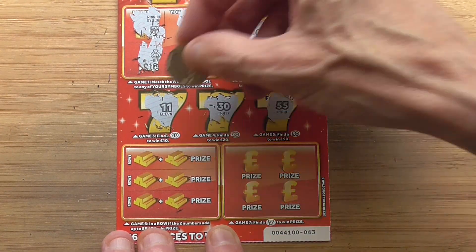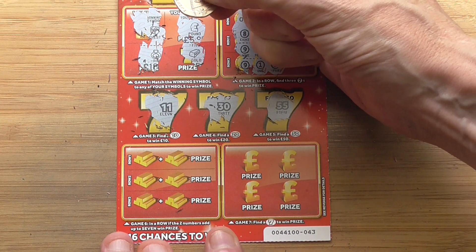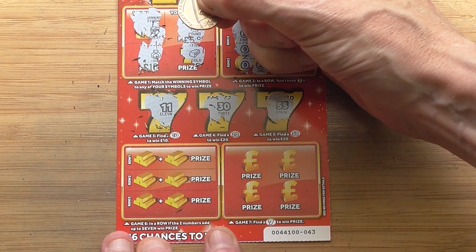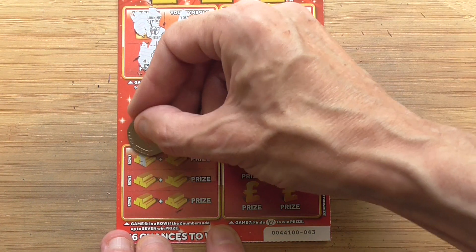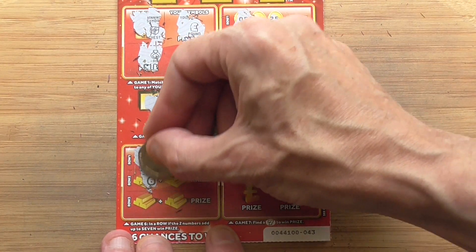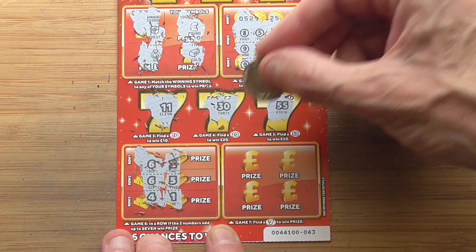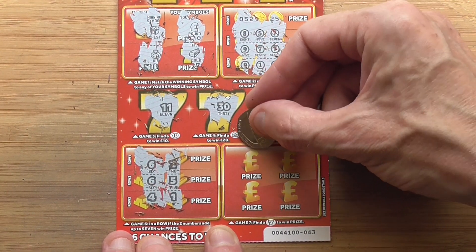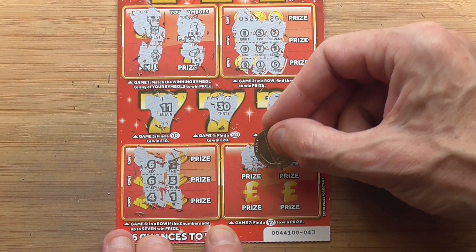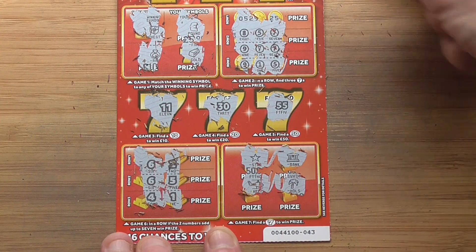Game six - in a row. If the two numbers add up to seven, win the prize. Six and two, six and five, four and one - no chance. Find a seven - and no chance.